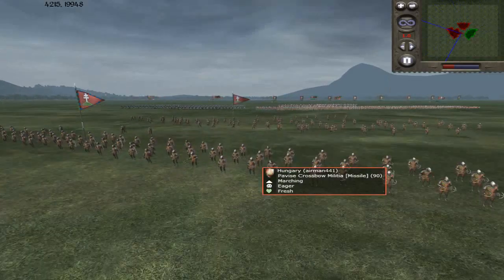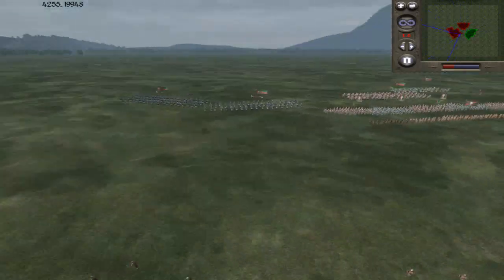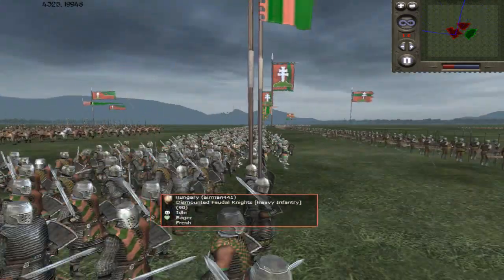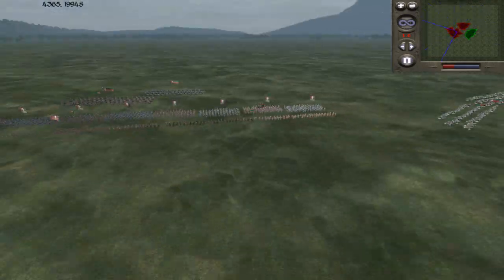Airman's army: he has four units of Pavese Crossbow Militia — they're the same as Pavese, but for some reason they're militia. Four Royal Banderium, a unit of Hussars, General's Bodyguard, four Dismounted Feudal Knights, and four Dismounted Chivalric Knights. And there's no way to hide stuff, so it's pretty great.